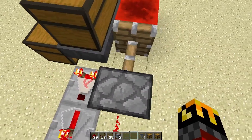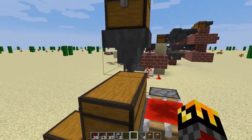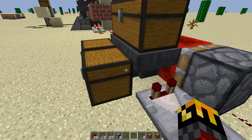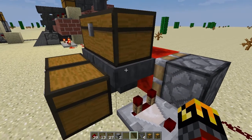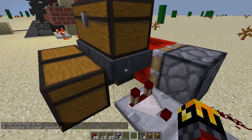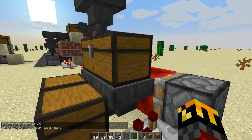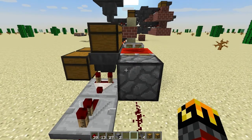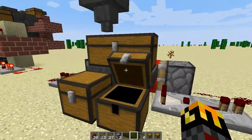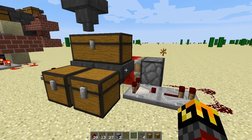We see a problem right away — this piston extended but never retracted to disable this hopper. The reason for that is this hopper outputs at the same exact speed as this hopper inputs. That means that this hopper is never actually empty, because as one item comes in, it instantly gets pulled out and pushed on, while at the same time this hopper pulls another one from the chest. So this signal always stays active, thus never disabling this hopper, and we end up with everything in one chest. So this setup works, but not quickly — it's slow and accurate, but it's not built for speed.